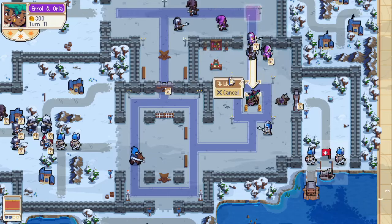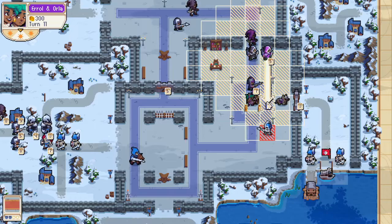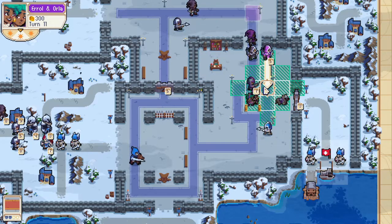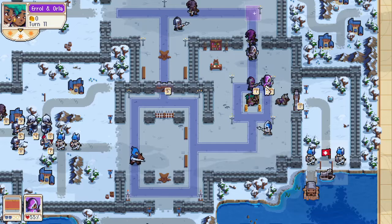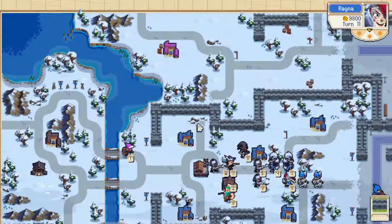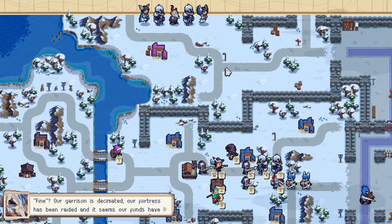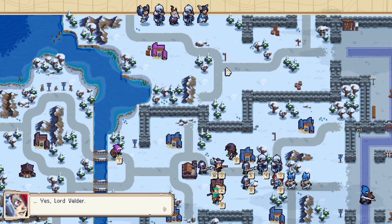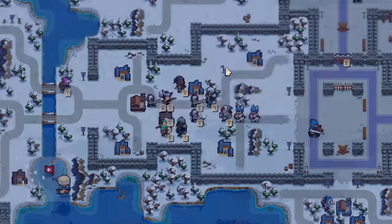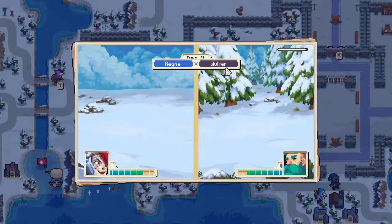We're going to start bringing all our dudes down as quick as we can. The alchemist can heal itself or attack the pike — I'm going to elect to heal itself and this pike. Let's keep everyone as healthy as we can. Now we've triggered Valder by taking the treasure, so Valder is going to start harassing us and we've got to be ready for that. They took that out — they're coming for me.